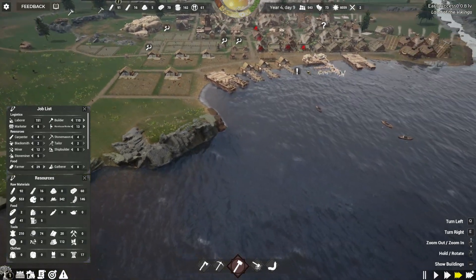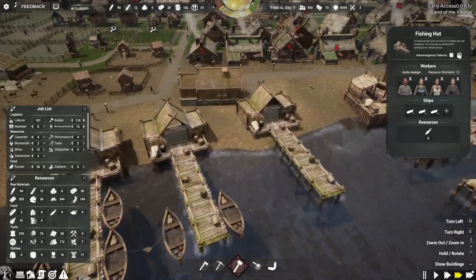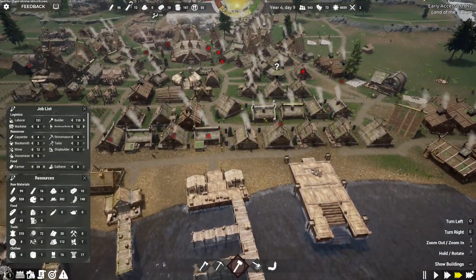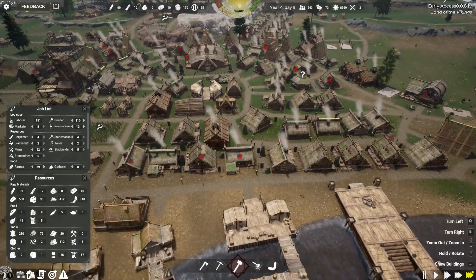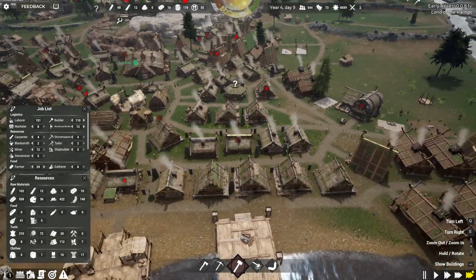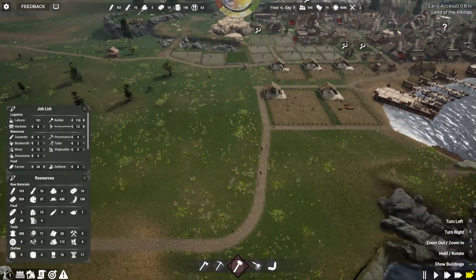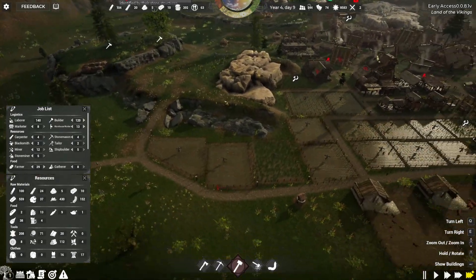I also want to put in another fishing dock to get that going as well. Our builders are very, very slow. One thing I'd like to see change in this game is the building speed. Maybe I have things not laid out as efficiently, but with 110 builders I feel like these houses should have been up by now. My one gripe from this game so far is that the amount of builders needed seems to be a little excessive. I'm going to bump that to 120 and see where that lands us.